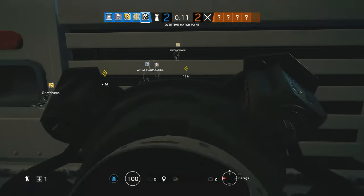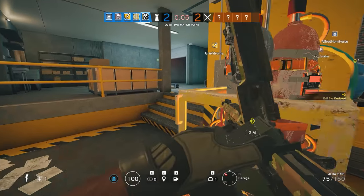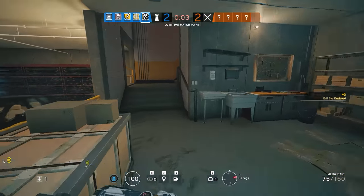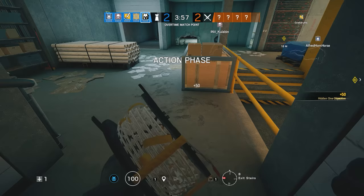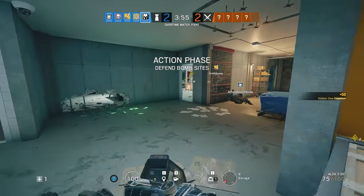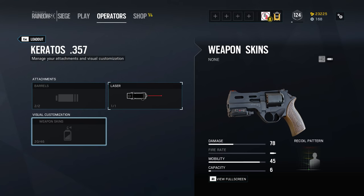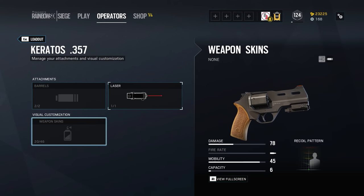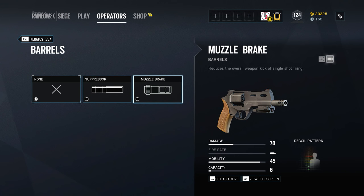Again, just like with the Italian primaries, comparing the two options is kind of challenging since one is a mini shotgun while the other a high-powered revolver. But let's just go over them one by one, starting with the Keratos 357. You may have seen my earlier video talking about this gun as strangely overpowered, so this will be a relatively quick summary.